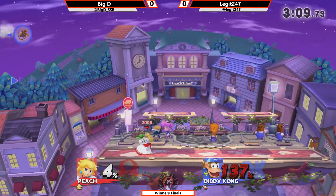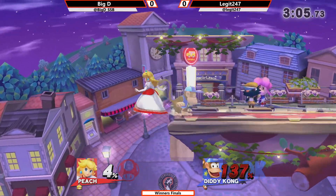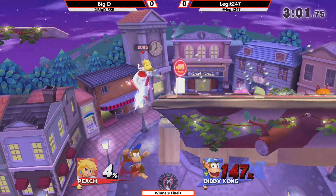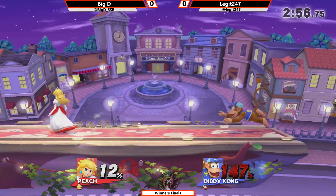Keeping up the pressure. He's just mixing up his grabs so well — we're just scared of floated aerials. Actually, I don't blame him because Big D's Peach is really tricky. You'll find yourself getting mixed up a lot.